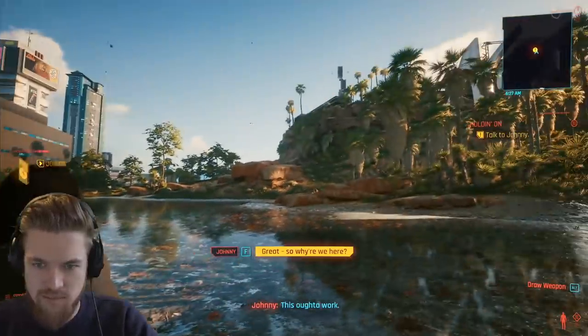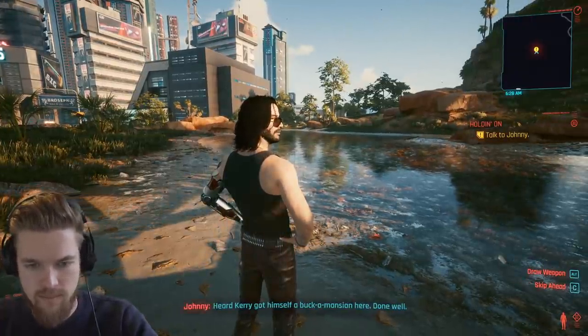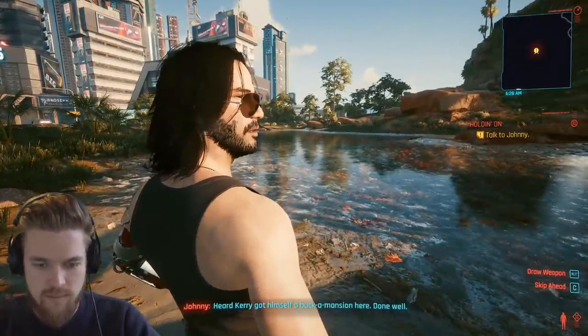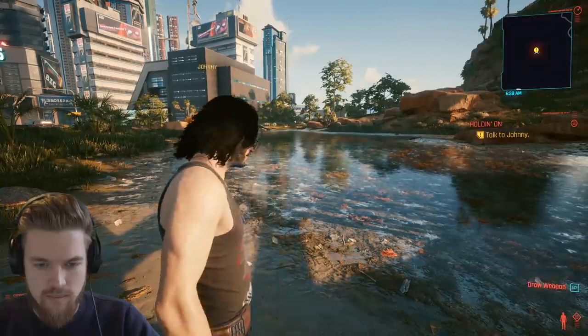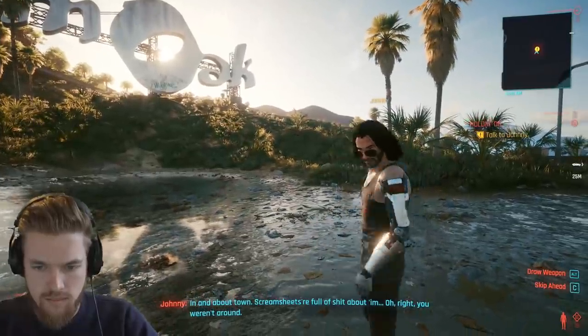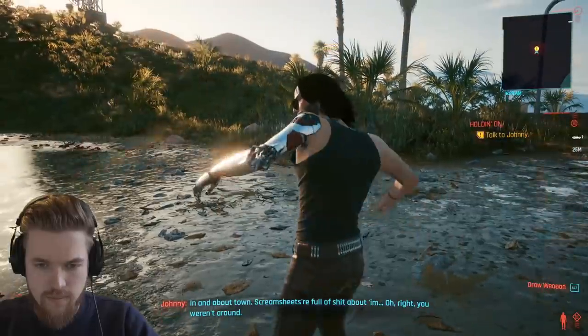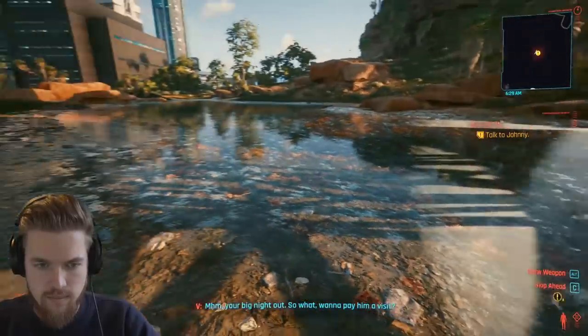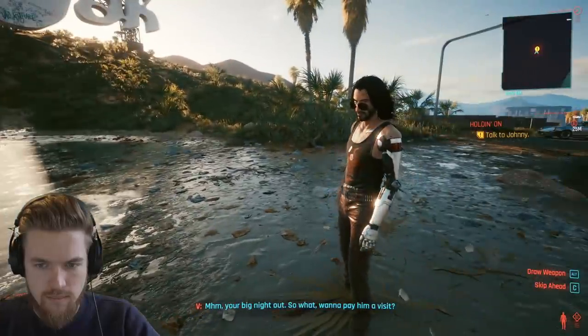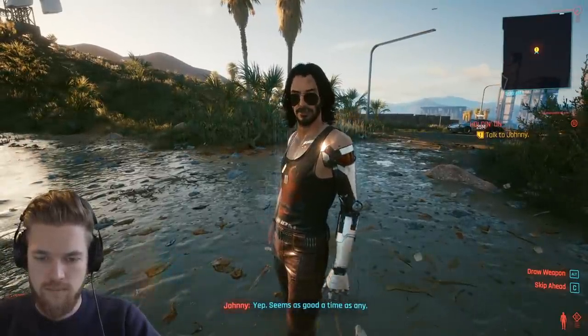So why are we here? Johnny heard Kerry got himself a big mansion here and has done well for himself. The scream sheets are full of stuff about him. Johnny wants to pay him a visit — seems as good a time as any. He wants us to go hit Kerry's place, look around, critique the drapes.